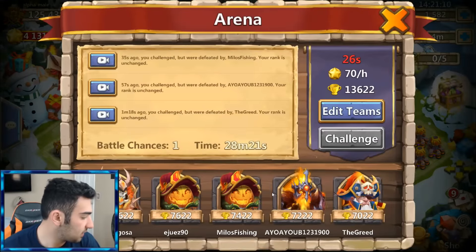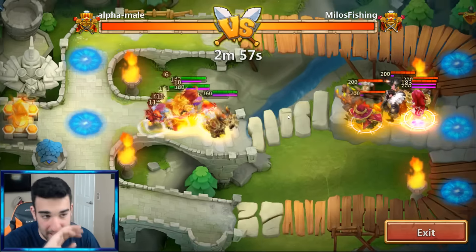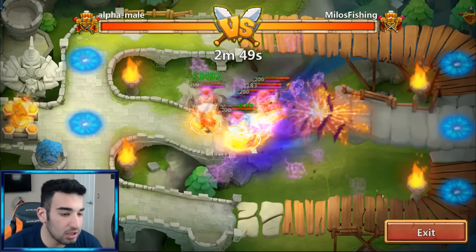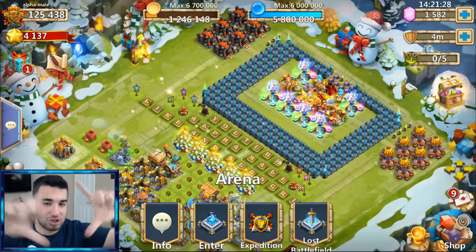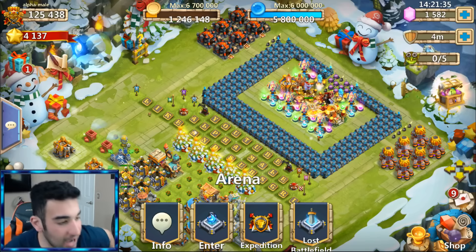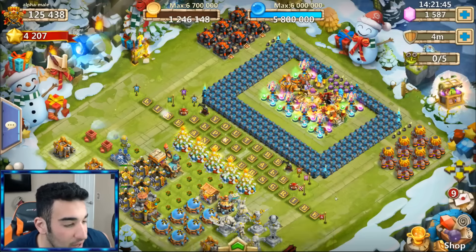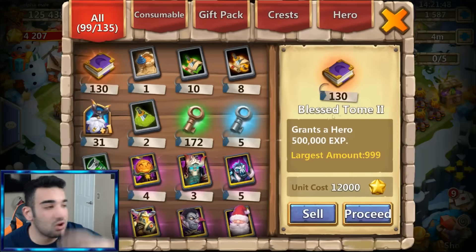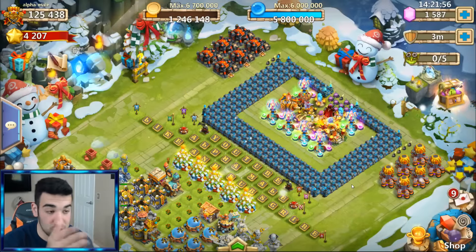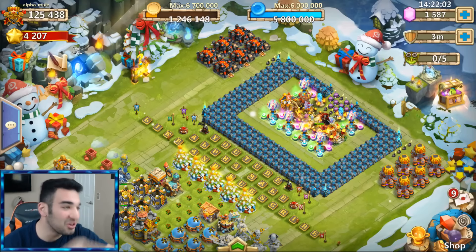That guy did the absolute same thing. I'm going to go try to get my losses back because I don't appreciate it. My Valentina is very low right now. I have some blessed books I'm going to use. Like the famous line goes — I will be back. I need to go fix up what's going on with my arena team.